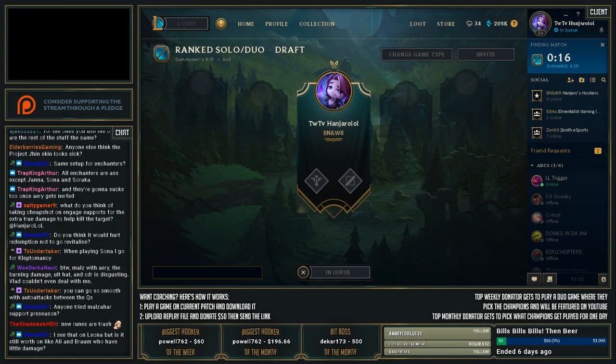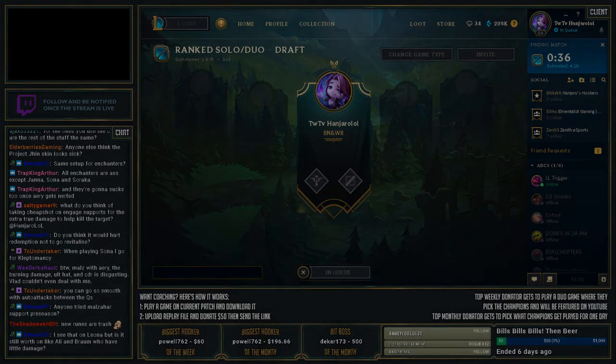A viewer asked: on Leona it makes sense, but is Sudden Impact still worth it on Alistar and Braum who have little damage? You'd be surprised how much damage they can put out with their combos. They don't necessarily have as much damage as Leona because they don't have that auto-attack reset built in, but they still do pretty decent damage, so having the pen feels more beneficial.